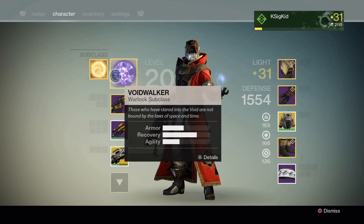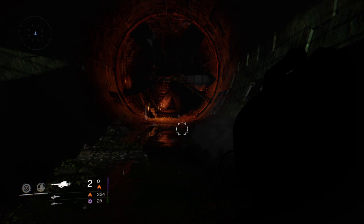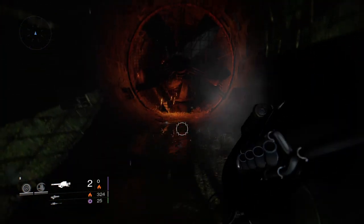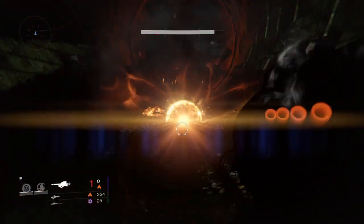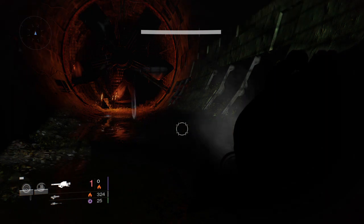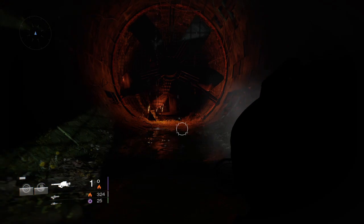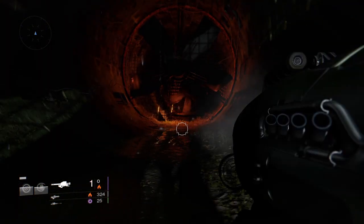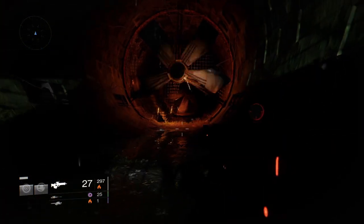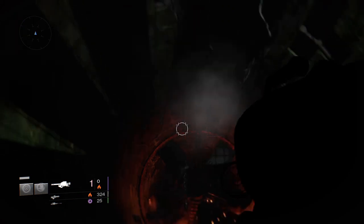I probably should have been swapped over to Sunseer to begin with, but I guess we'll just have to wait for that. Anyway, I'm just going to fire the rocket here down the hallway, and you see it essentially creates the Warlock's grenade that chills and does damage, which I'm not going to lie, that's kind of disappointing. I was hoping for more — I was hoping for a bigger radius, just something else. It's just not what I was really expecting from it.